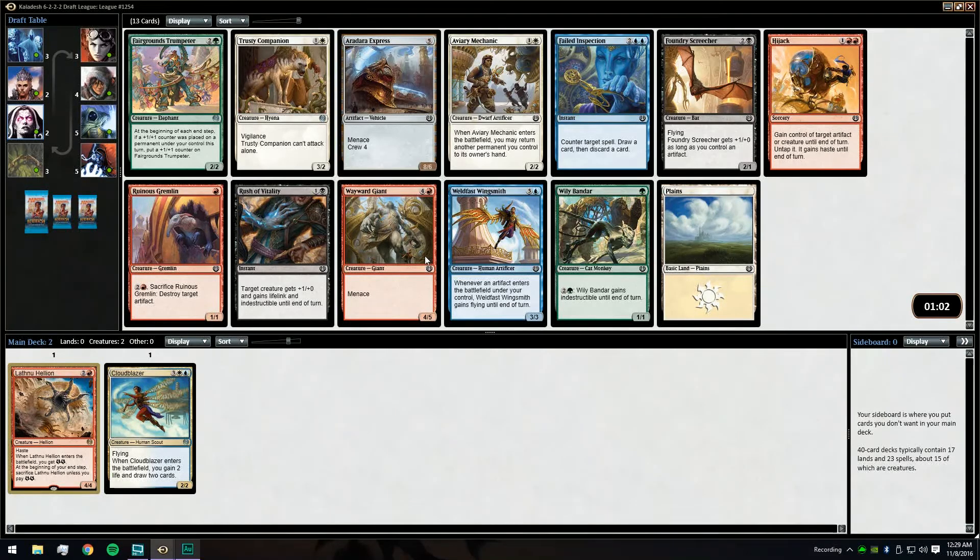We have options going either way now. Fairground Trumpeter is a solid card, but I think we're just going to take the Xavier Mechanic. I like the Mechanic over the Companion just because it can do so much more.